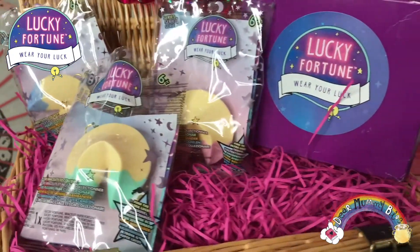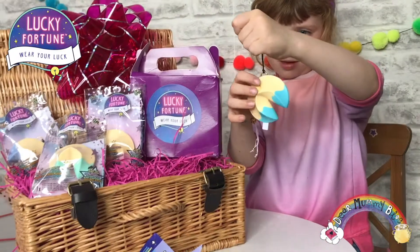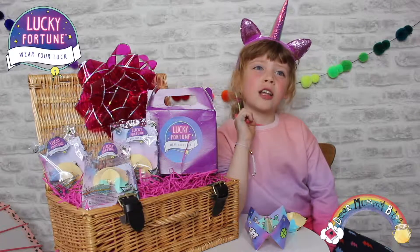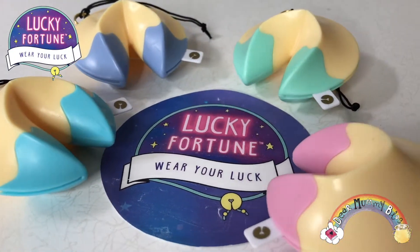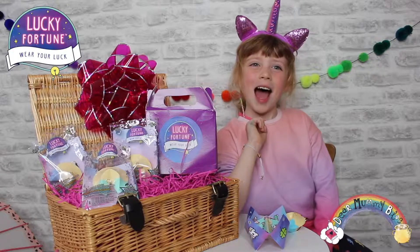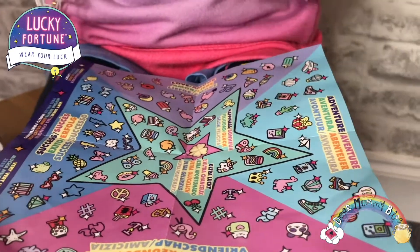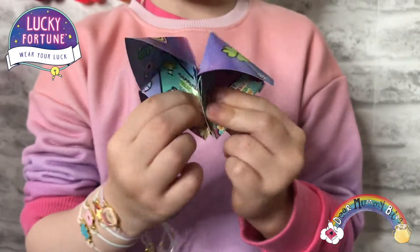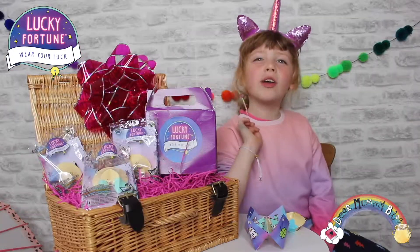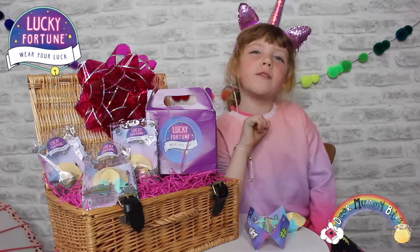Find them, crack them, and find your luck and share them. You can lock Lucky Fortune cookies. Open up what the future has in store for you. Put your bracelet and your luck on your sleeve to collect them all. You can also get a lucky fortune guide with your lucky fortune, and it doubles up like a fortune teller. There are a hundred different bracelets to collect. Can you find the ultra lucky four-leaf clover? Lucky Fortune, $4.99.